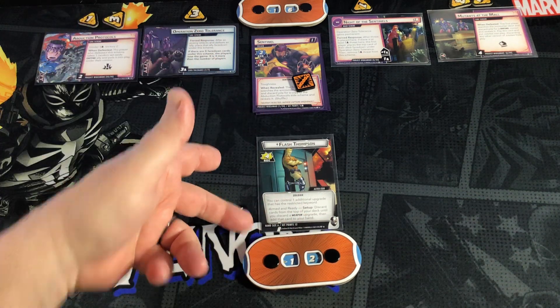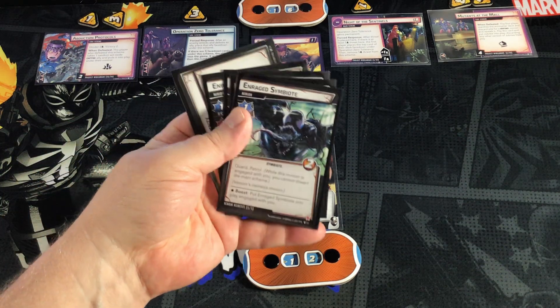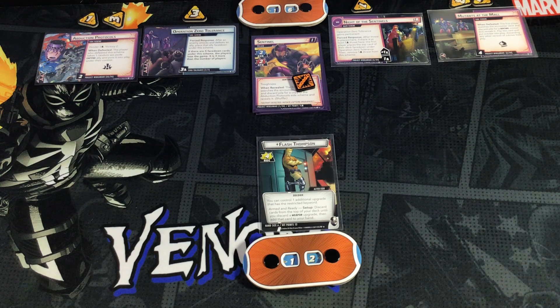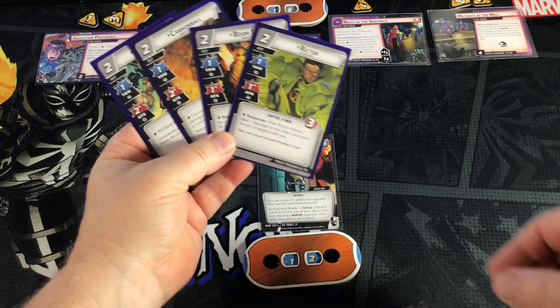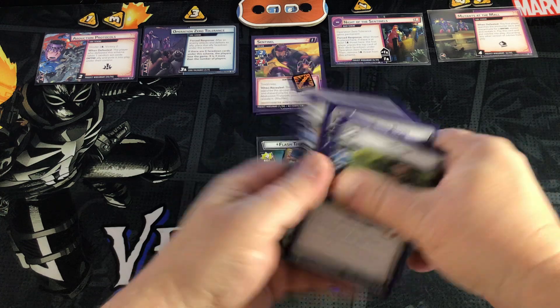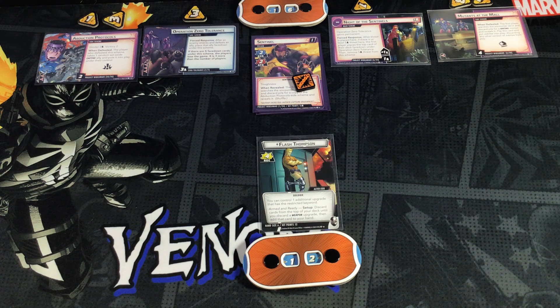We begin with a hand size of six. I've got the nemesis set off to the side with the Enraged Symbiotes in it — I guess Flash Thompson aggravates the other symbiotes. Wait — because I'm playing the Pool aspect, I didn't take that into account. There's an additional encounter set. Let me go find it in my collection quickly. And here are the Project Wide Awake allies that we were to set aside. I'm glad I remembered that. I'm going to shuffle one more card into the encounter deck.